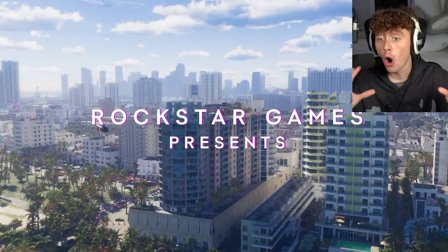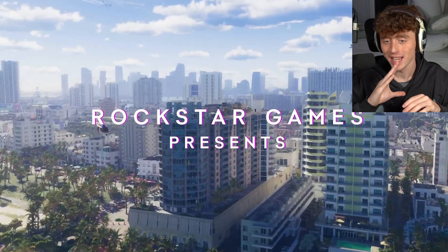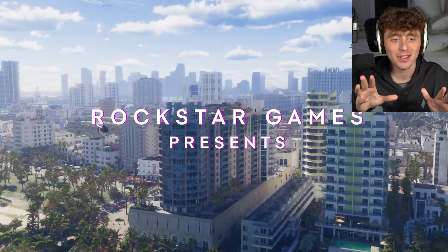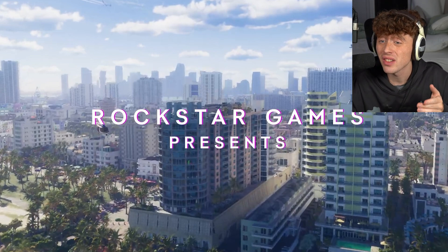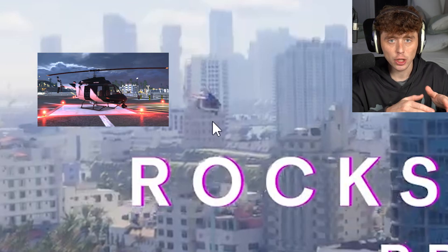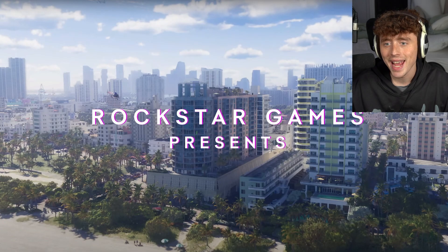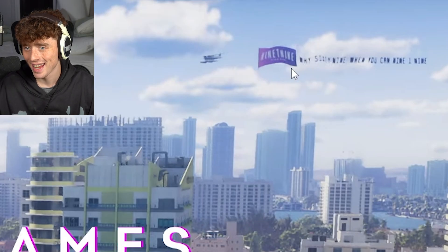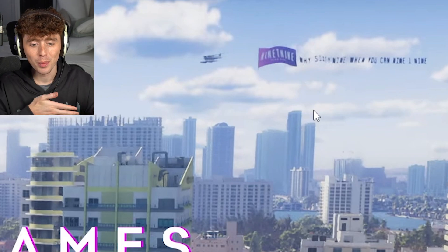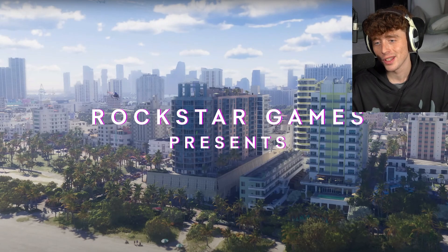We get a bird's eye view shot of Vice City and I've counted 19 skyscrapers in the distance, which is crazy — and that's just in the distance alone. We can also see a Maverick helicopter returning from GTA 5 and a Dodo plane with a sign attached to it, so we're going to get Dodo planes again. Quite a few vehicles are returning from GTA 5.